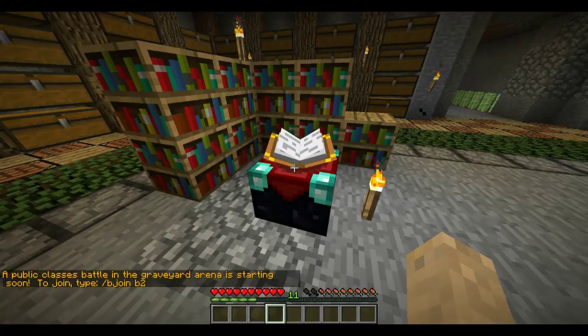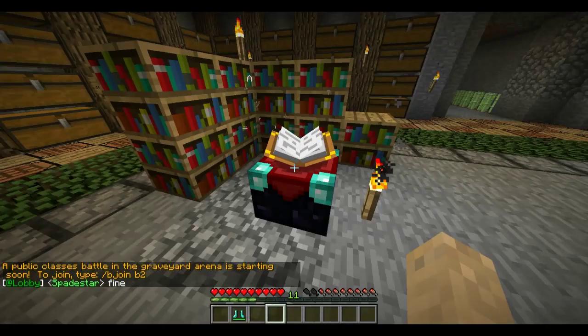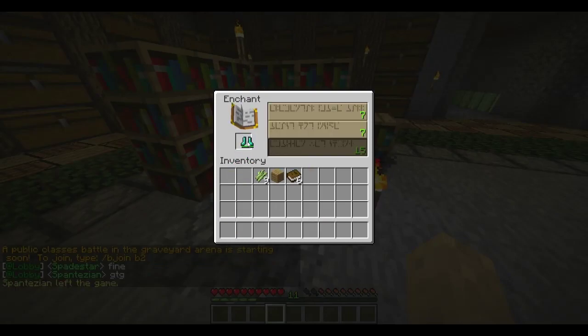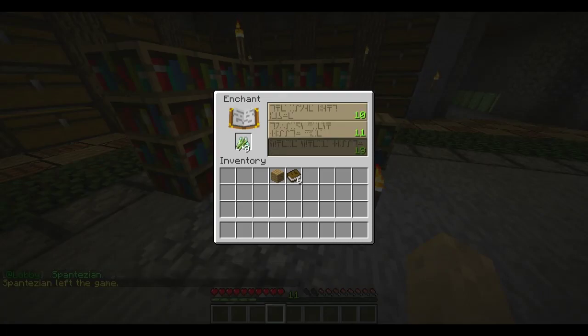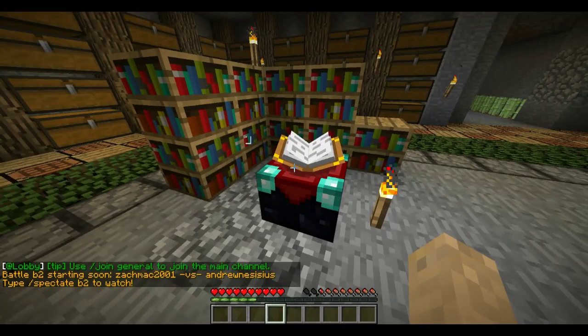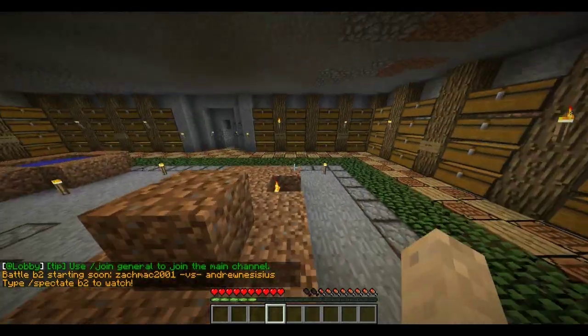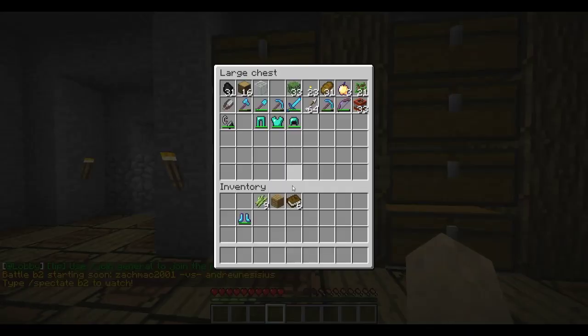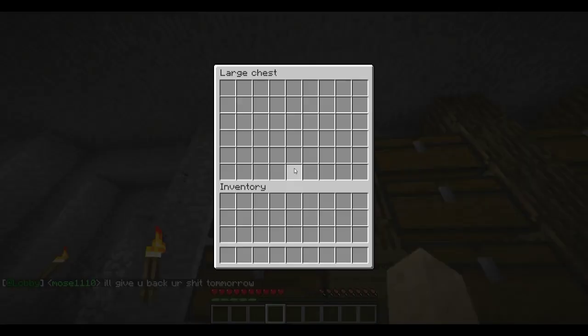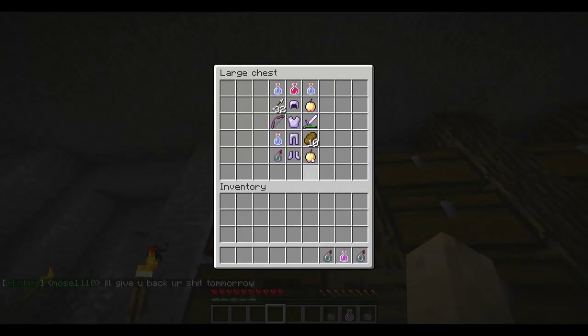Preparations are almost complete. I have 11 levels on me that I don't want to lose, and we've got a pair of slightly used diamond boots — feather falling two, that's really nice. We've got ourselves two golden apples, a sharpness one sword, a power one bow, and armor with protection one and blast protection two. Not much use against players, but it's a spare suit of armor. We're taking all three swiftness potions and all three poison potions because they're cheap. We only need one health potion — if we need more, we're in trouble. Making sure my spawn is set, then we'll head off.